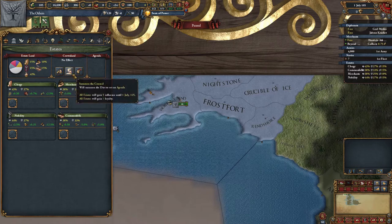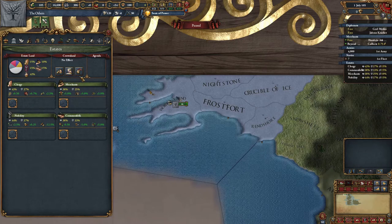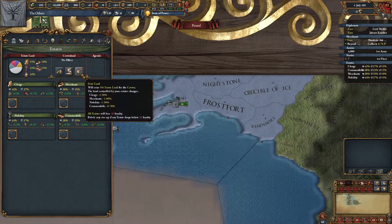Summon the council for some free loyalty and then choose an available task from the list. If you need to claim back some land, there's always the option to seize it from the estates. Not something you want to do very often, but it's handy if you need to organise the empire.